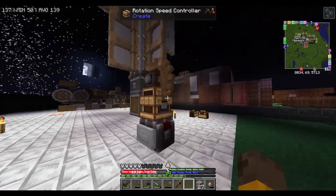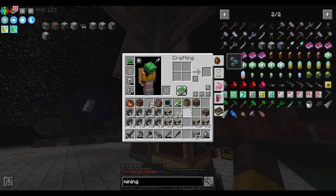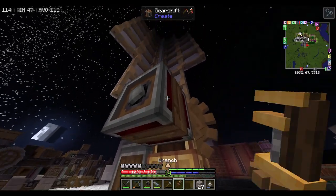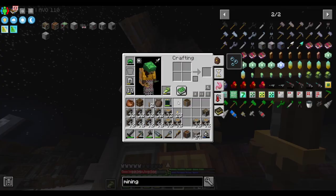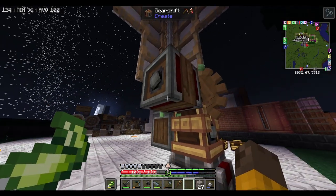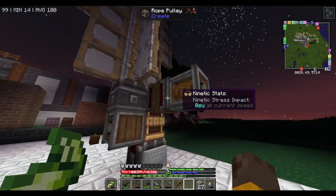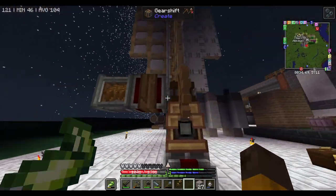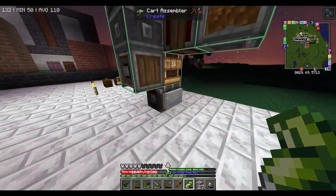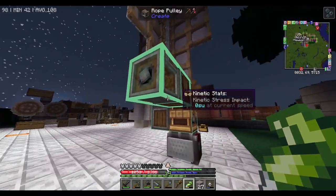And then on this block - that is the energy done. From now we go to the main machine. Before that I need to have the glue on me. From here we put a gear shift and from the gear shift we put a rope pulley like this - that is connected as well. Everything is connected - you can see it here, everything is connected so when we pop this thing up it will all move at the same time.